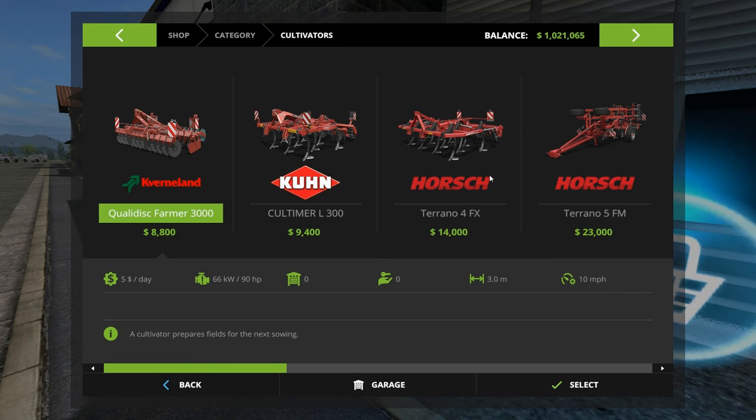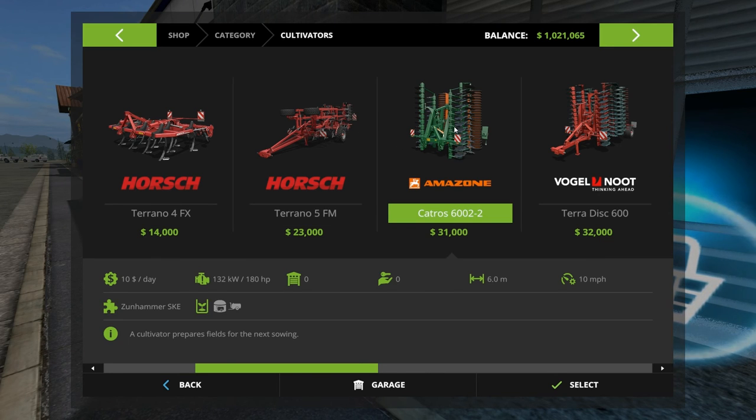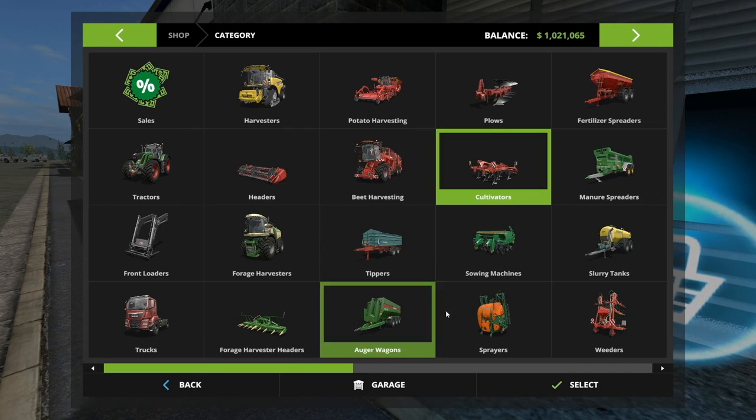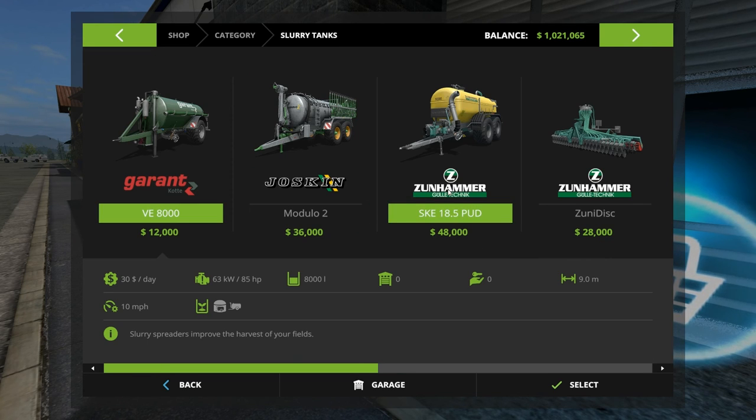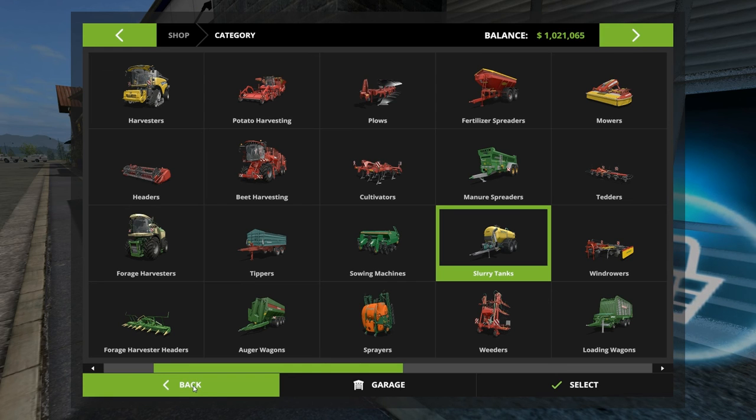Let's look at cultivators. How big of a tractor do we need to run a reasonable cultivator? The plow was 4.9 meters. There's 4 meters, there's 4.8 meters — that opens up, both halves fold down, quite the machine to watch. If we go beyond that we get into the Amazon, which also does some fertilizing, though I'm seeing slurry here. It mentions the Zunhammer SKE slurry wagon, so that guy will mount to the back of it. We don't really have access to that right now, so that's probably not where we're going.